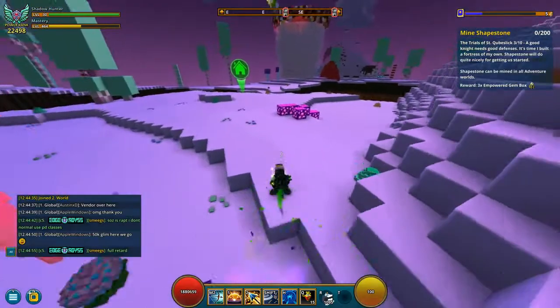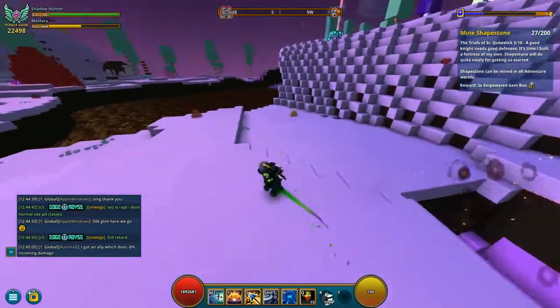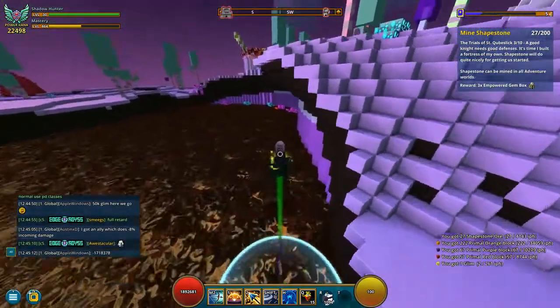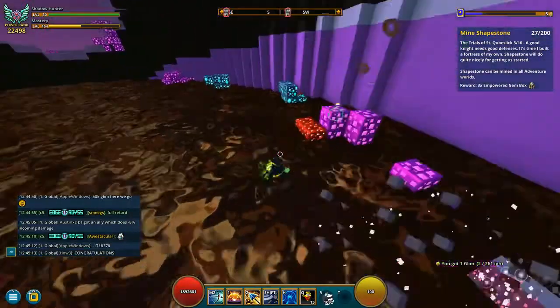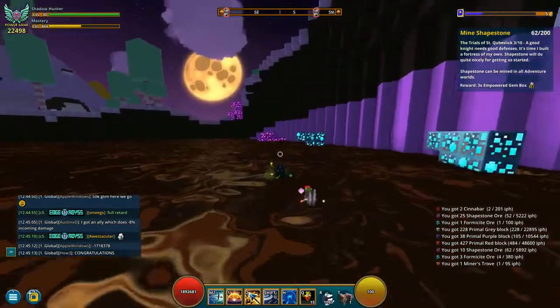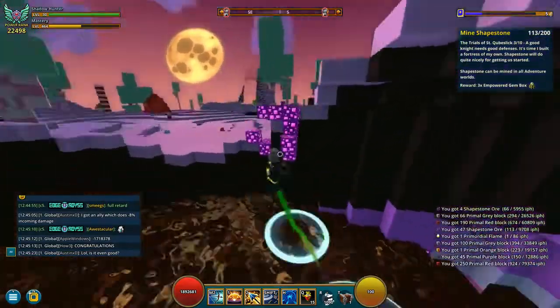All right, we are on step three, and step three is to collect 200 sharp stone. I would suggest you do this on a Tuesday. I did this on the Tuesday it came out, of course. It's pretty easy to go around — just go to the candy biome and basically, like I'm doing here, just bomb your way through it; it's not going to take you very long.